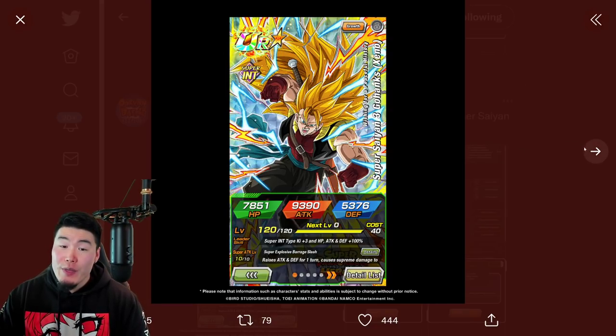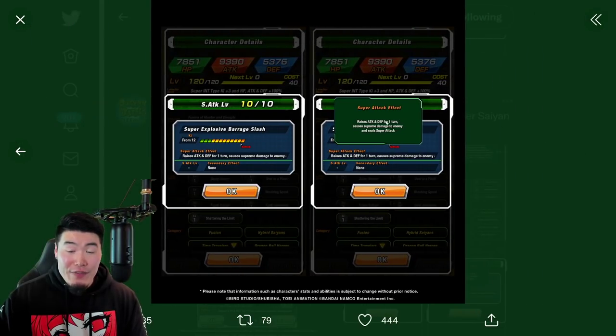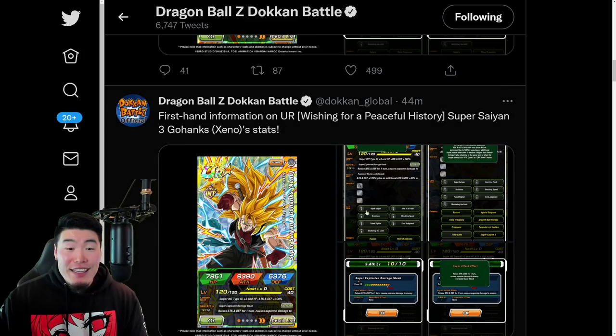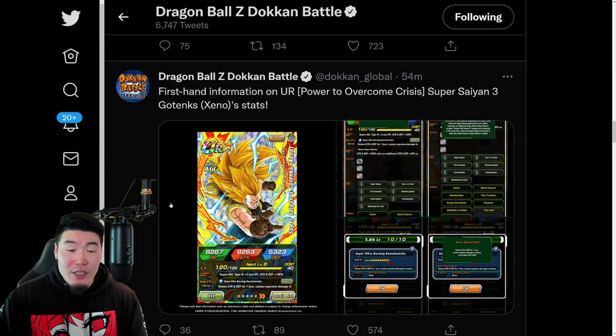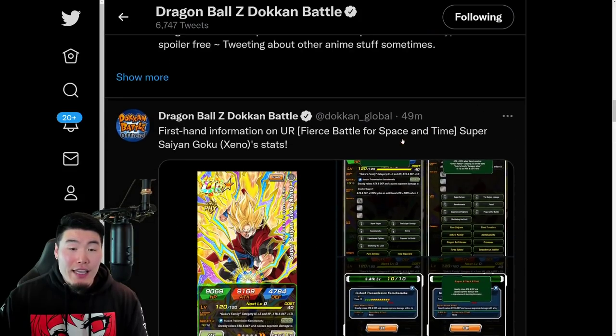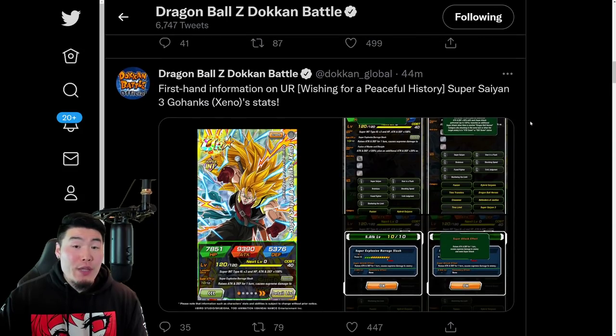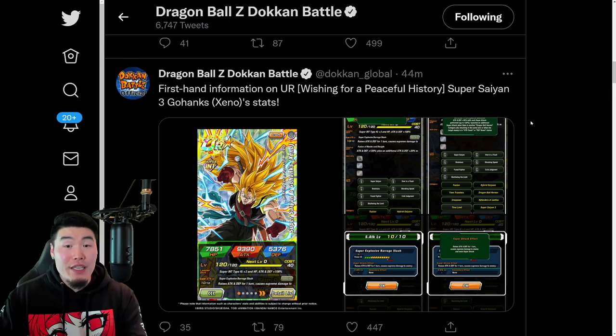Jumping over to the Super Saiyan 3 Xeno Gohanks Dokkan Awakening: Leader Skill is Super INT types, Ki+3, HP, Attack and Defense +100%. Passive is Attack and Defense +120%, plus an additional Attack and Defense +30% with each Super Attack performed up to 120%. He launches an additional Super Attack when there's another Dragon Ball Heroes category ally attacking on the same turn, or when the target enemy is in Attack down or Defense down status. Super Attack raises Attack and Defense for one turn, causes Supreme Damage, and seals Super Attack. Gotenks and Gohanks were kind of meant to be run together on a rotation — they essentially trigger each other's additional Super Attack conditions.